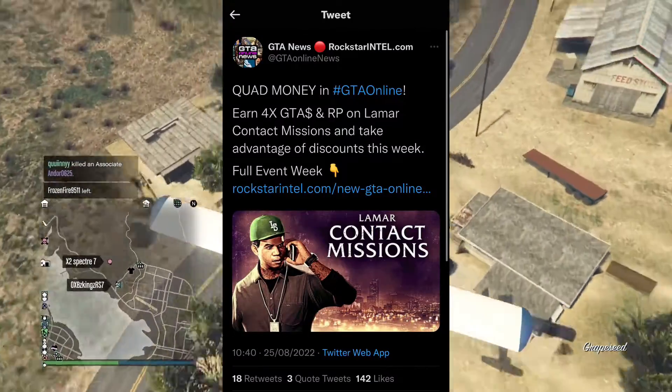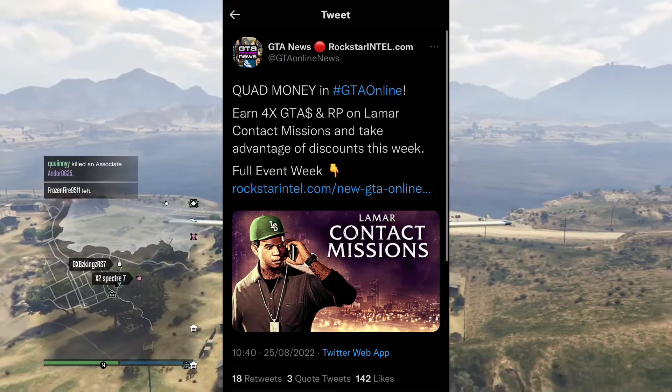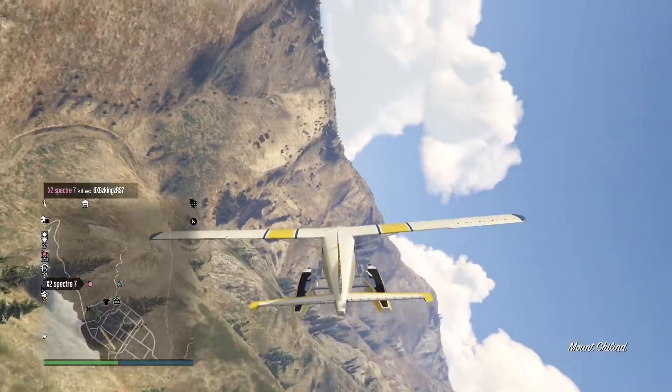Also in GTA Online this week there is Quad Money — earn 4x GTA dollars and RP on Lamar contract missions — and take advantage of discounts this week, again via a tweet by GTA News.